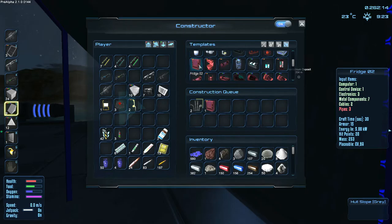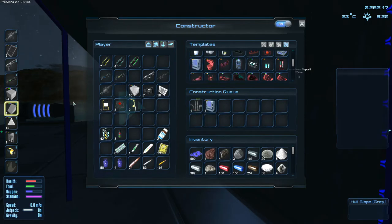Let's double check - fridge, fridge - there we go, yeah three pipes. Once those pipes are done we'll be able to build the fridge. That's the next block we need to place in the base. Then I need to upgrade the ship and make some weapons.